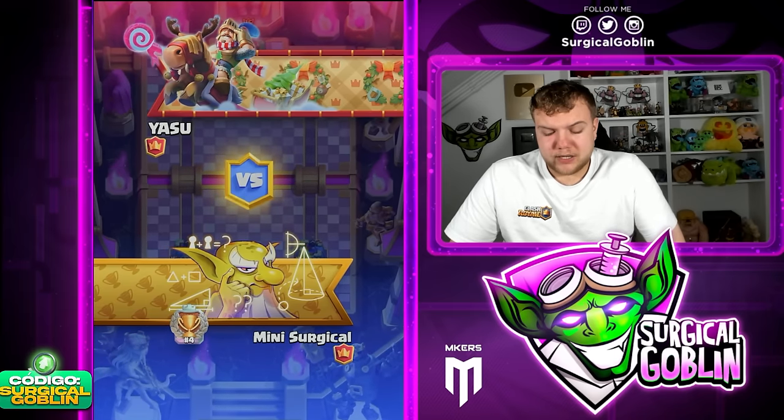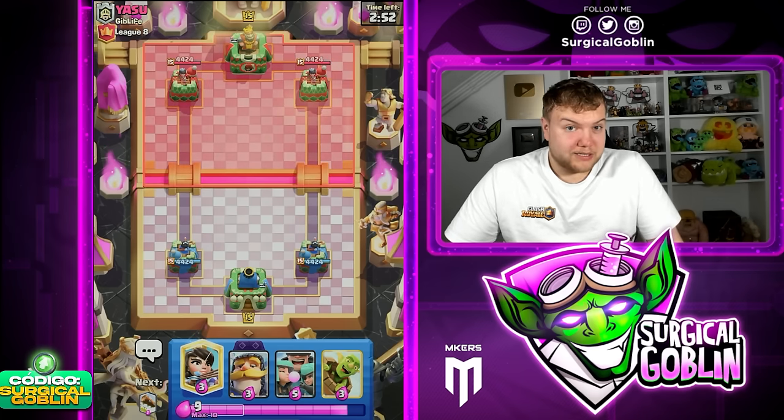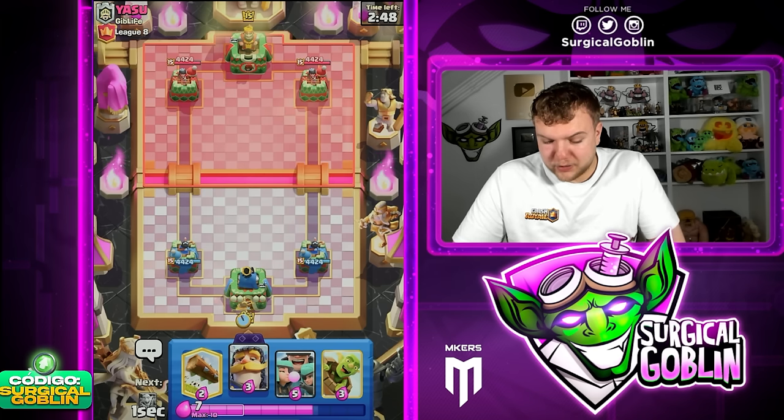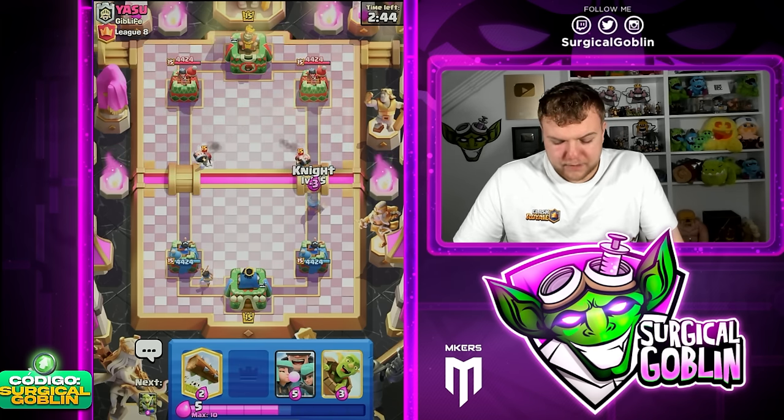Very nice victory there against a strange balloon deck. I feel like it was a typical balloon deck but instead of running it with musketeer and evolution skeletons, he was running it with evolution firecracker plus ice spirit. Not a big fan of that because we got a really nice easy king tower activation, and afterwards the balloon is just easier to defend in general.